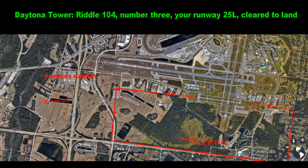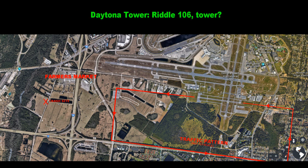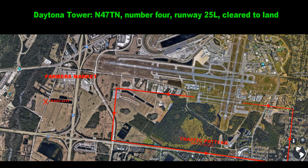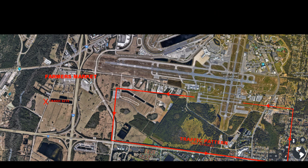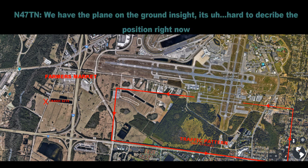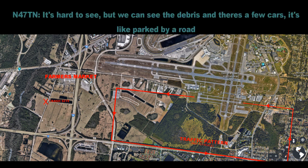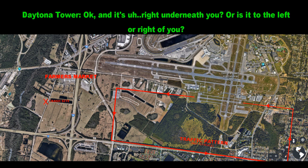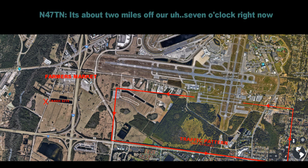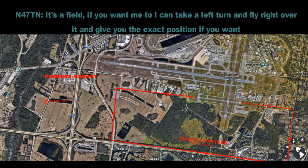423, roger. Riddle 104, number 3, runway 25L, clear to land. Riddle 104, clear to land, runway 25L. Riddle 106, tower. 417 November, number 4, runway 25L, clear to land. 25L clear to land — and we have a plane on the ground inside. 417 November, say that again? We have the plane on the ground. It's hard to describe the position right now. All right, is it a Riddle arrow? It's hard to see, but we can see the debris and there are a few cars — it's parked right by a road. And is it right underneath you, or to the left or right of you? It's about two miles off our 7 o'clock right now. Roger, is it a field? What does the area look like? It's a field.